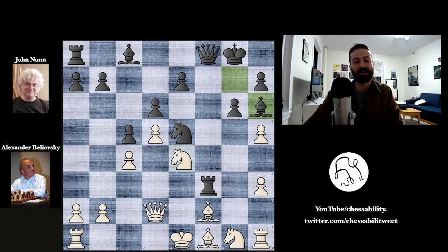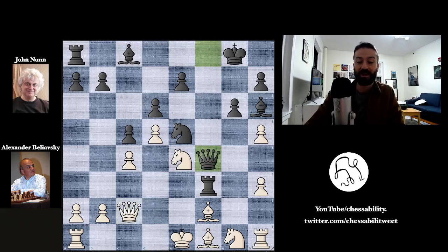Now bishop to h6, preventing the king from moving because this move comes with an attack on the queen on d2. So queen to c2, getting out of harm's way. But now queen to f4, moving up the board — all these pieces getting closer and closer to the enemy king, still stuck on e1. The king really has no hope of castling queenside because the queen and bishop are both eyeing the c1 square where the king would hope to land.